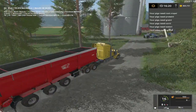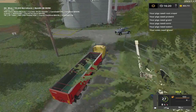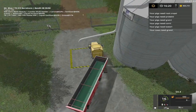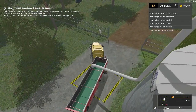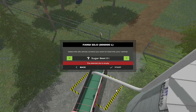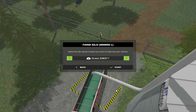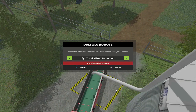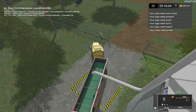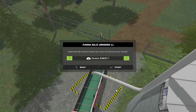Just got through recording an episode of Rattlesnake Rally. I finally got patch 1.4.4 downloaded. Total mix ration: zero. Cows need grass - okay, let's give them some grass.